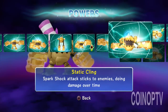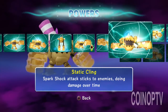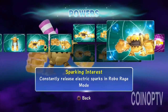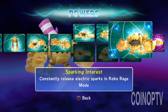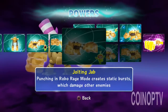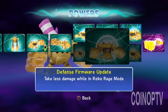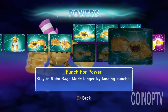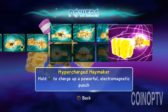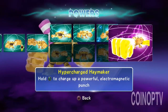I went with the top path here: Static Cling — Spark Shock attacks stick to enemies doing damage over time. Hands Off. Sparking Interests — constantly releasing electronic sparks, so you'll see little sparks flying around. Or you may opt to go with the bottom path: Jolting Jabs, Defense Firmware Update, Punch for Power. His Soul Gem is the Hyper Charge Haymaker — hold the triangle to charge up a powerful electronic punch.